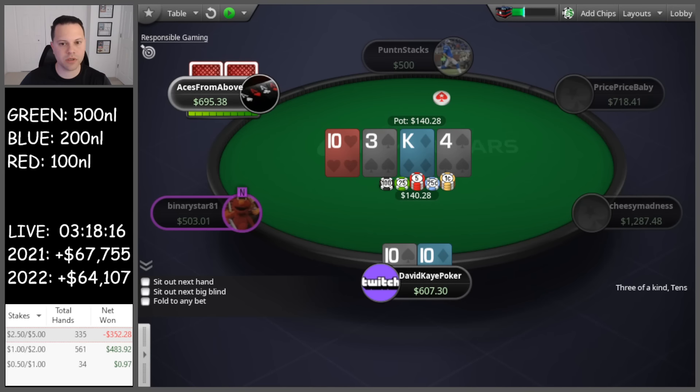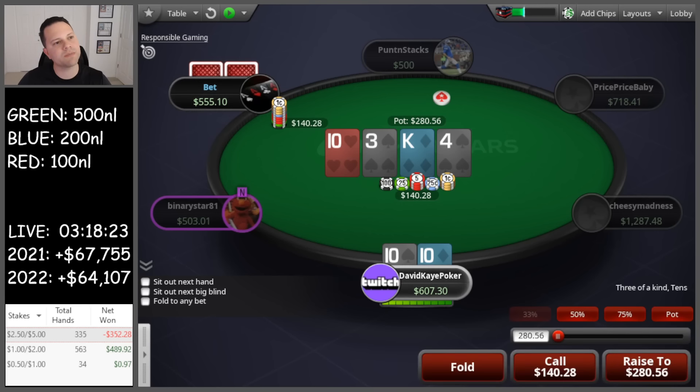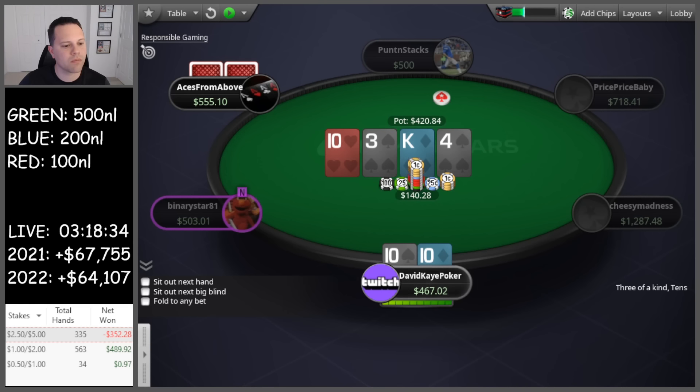Four spades on the turn, check. Depending on size, I might check-jam this here — a little less likely to with a spade actually. He bets pot. We have combo draws. I think tens with a spade I'll call. If I had tens no spade, I would check-jam. Six river — don't love backdoor spades coming in again, but we have a blocker so we'd be calling as played.